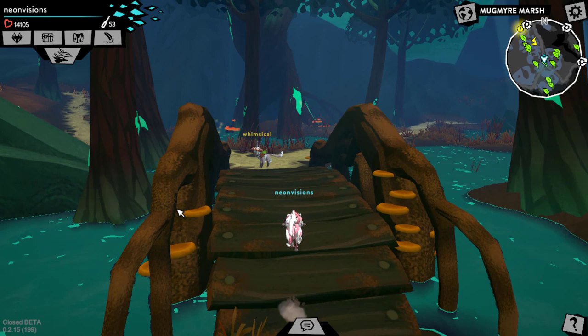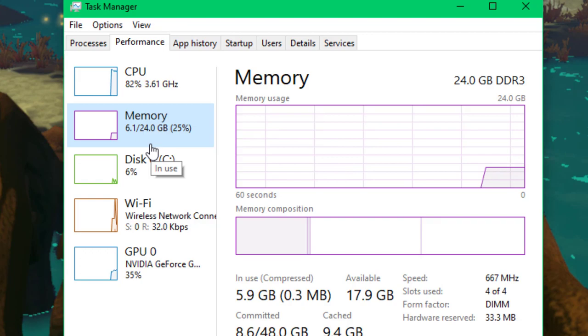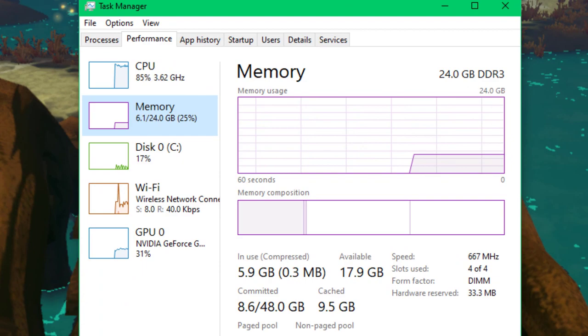I'm gonna go ahead and open my Task Manager and head over to Performance. You can see a couple of stats here. If you go to Memory, you can see how much memory is being used. I have 24 gigabytes of memory, so I have a pretty hefty amount of RAM. Feral seems to be taking up about 6 gigabytes of memory with the Epic graphical settings.